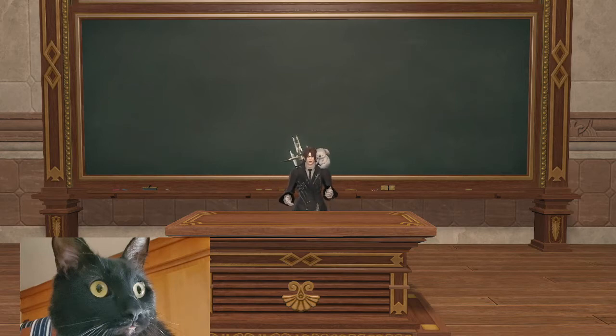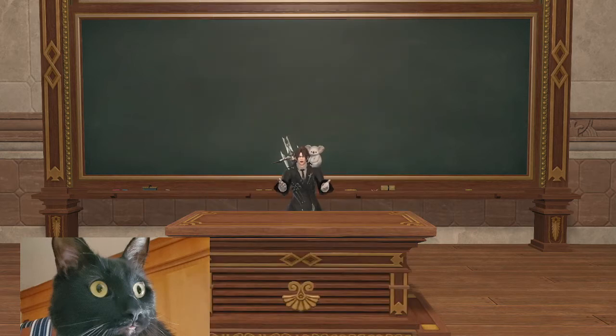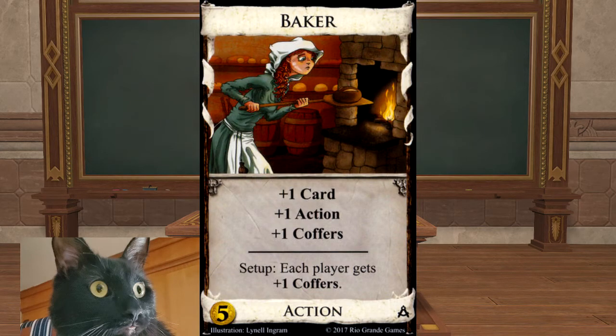Next is Baker, the start of simple coffer regeneration. Costing five to purchase: plus one card, plus one action, plus one coffer. For setup, each player gets plus one coffer at the beginning of the game — the only card with this initial setup. Having the extra coffer at the beginning means your starting hands get a bump: you could turn a 5-2 into a 6-2 or a 4-3 split into a 4-4, giving you more versatility.